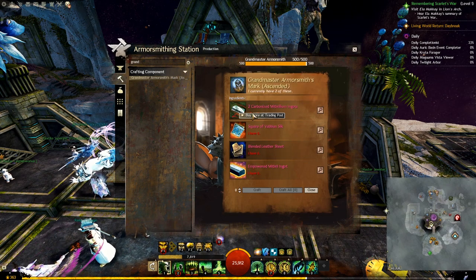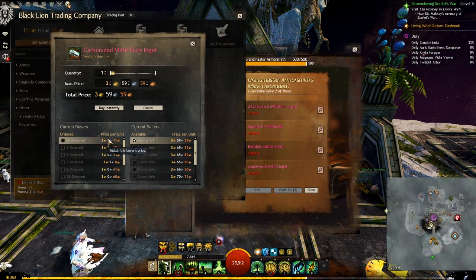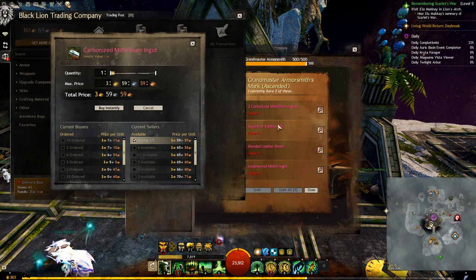You should also know that you can buy those Grandmaster Marks directly from the Trading Post if you want, although they will cost more than crafting them yourself.